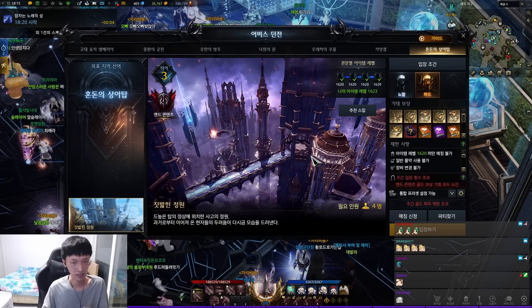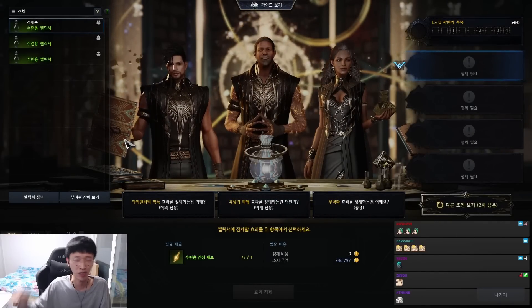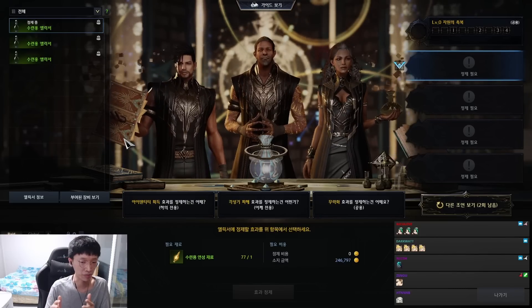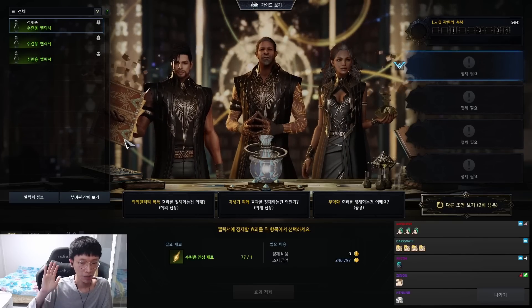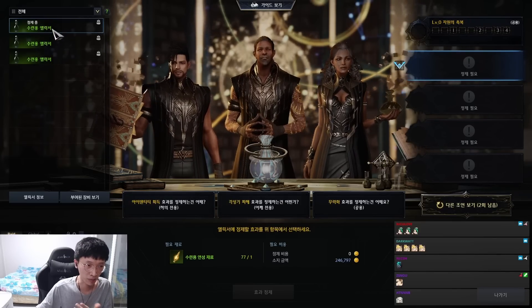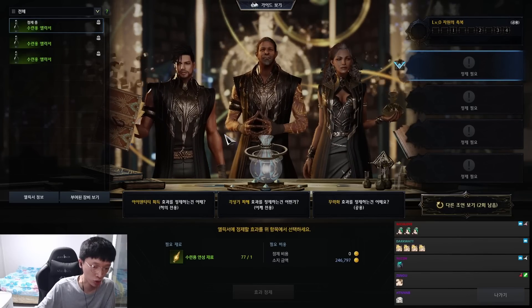The second reason is a new min-max feature called Alchemy. I'm not going to explain it deeply here — I'll make a separate video exclusively for Alchemy. Basically, Alchemy is another min-max system. There's something called an Elixir that you need to complete it, and per one Elixir it requires almost 7,000 gold, which acts as a huge gold sink.